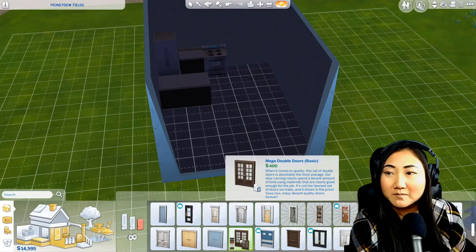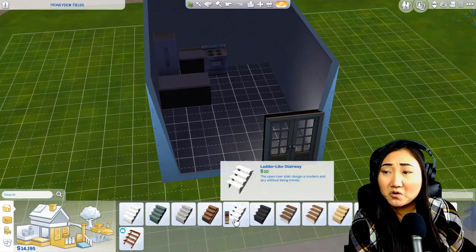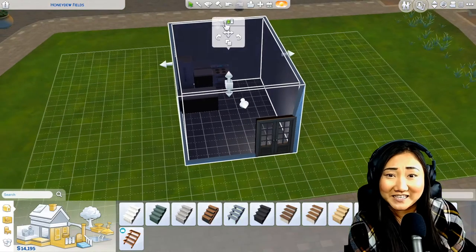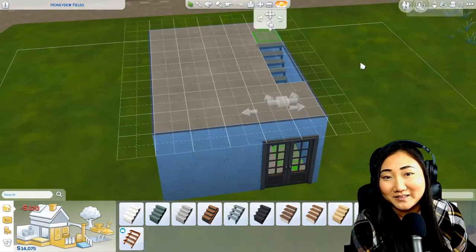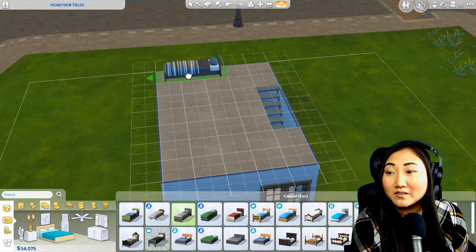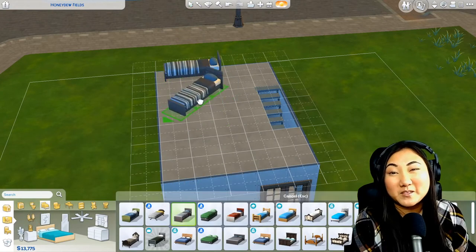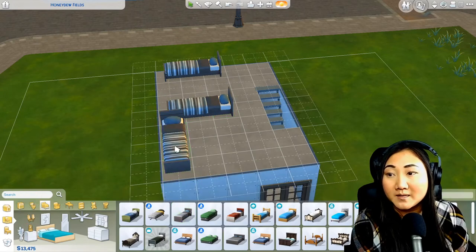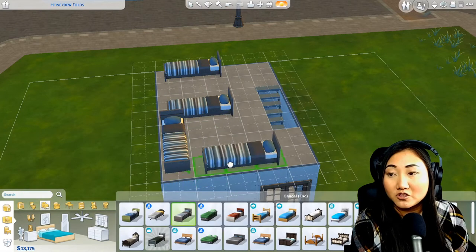Here we have a small kitchen with a fridge, a stove, and some countertops. I realized afterwards that I forgot a sink, so they're just going to have to live without that because I ran out of money. The downstairs would be kind of the living room and some common area, and then upstairs I wanted to set up the actual students.